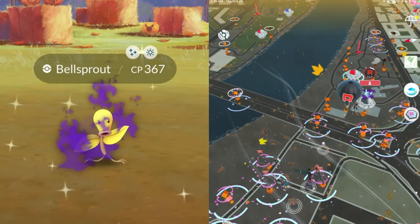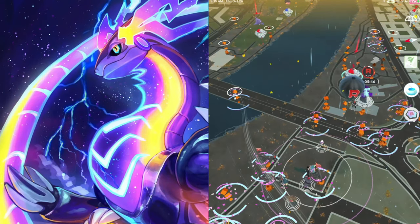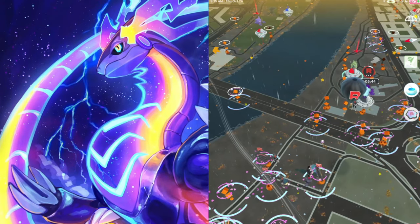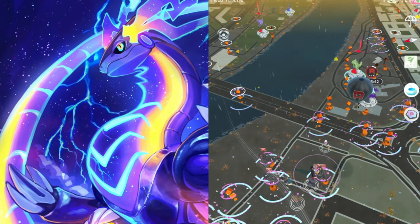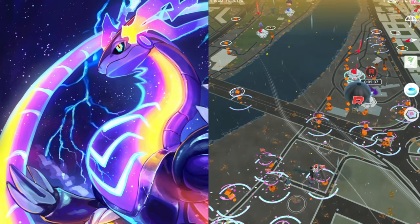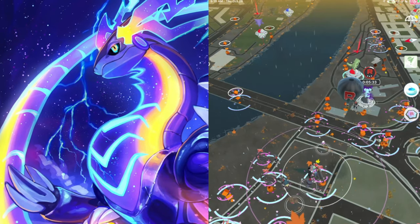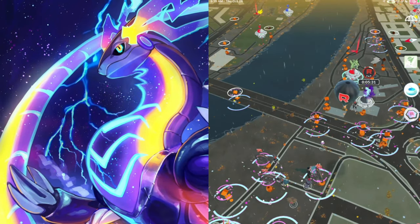With part 2 of the Halloween event there is a Team Go Rocket takeover, so the Team Rocket leaders did get brand new Shadow Shiny Pokemon, and one of them with Arlo is Bellsprout. That is a brand new Shadow Shiny Pokemon, so you guys could of course grind 6 Team Rocket grunts,